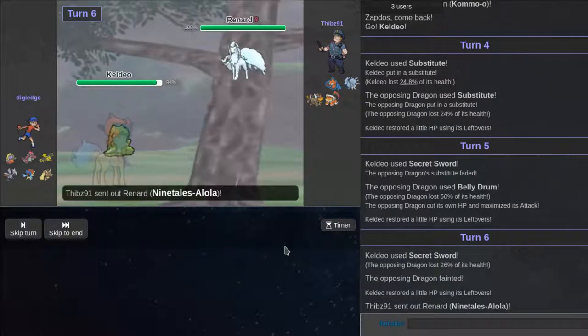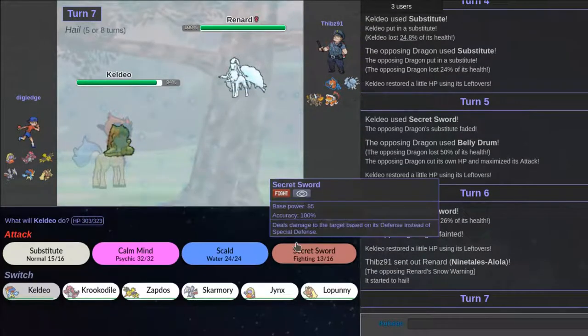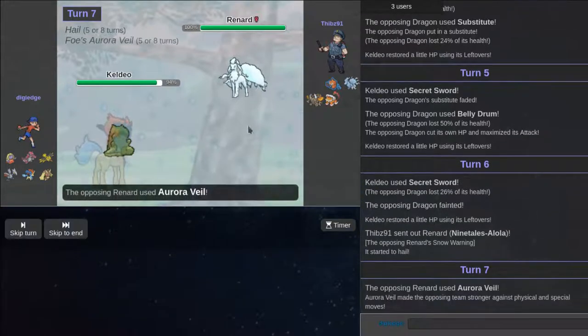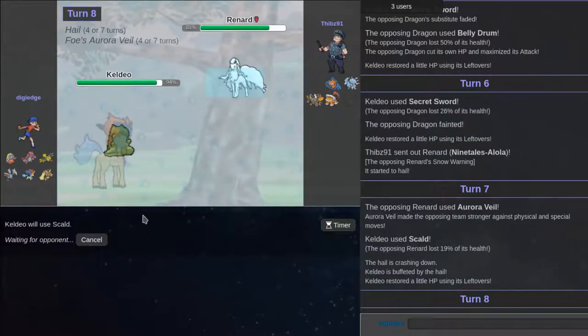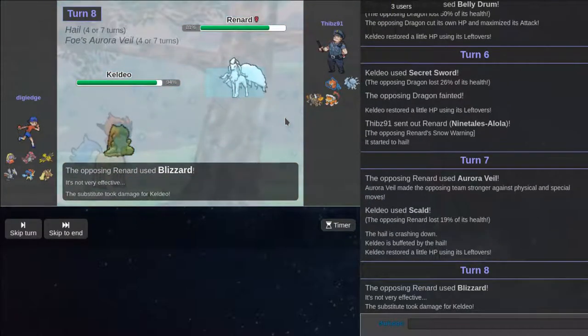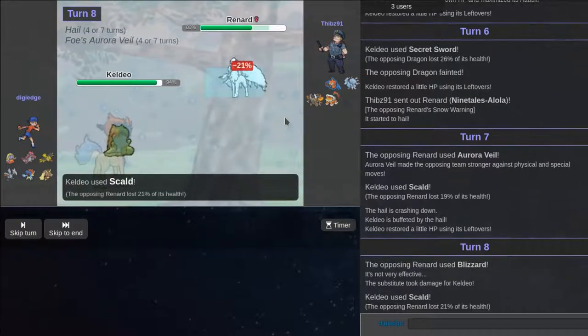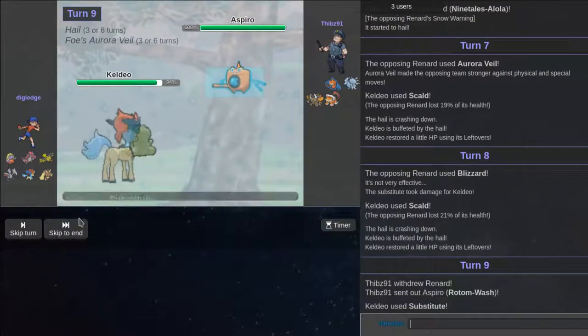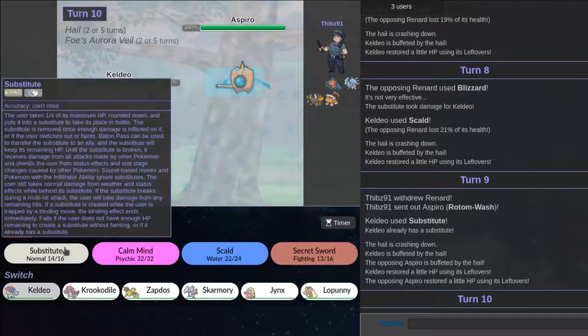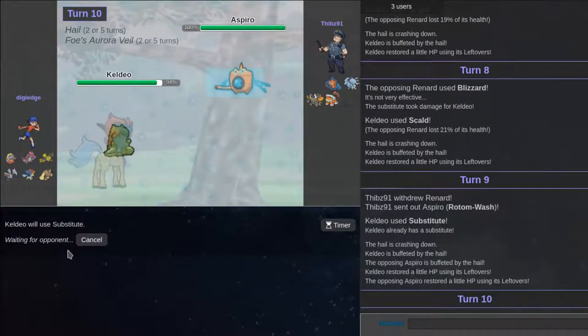He can go for Moonblast here — I'm going to go for Scald to try to get a Burn. I probably should go for Sacred Sword for the most damage. He's going to go for this. Luckily I didn't go for the max damage move — I'm going to go for Scald again. Does this thing get Freeze-Dry? Maybe he doesn't have Moonblast — he has Blizzard. If I get a Burn now I might just Substitute again. Substituting is obviously the play here. He might switch out and take advantage of the fact that I'm substituting.